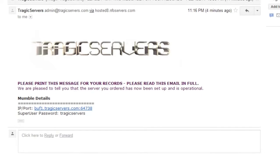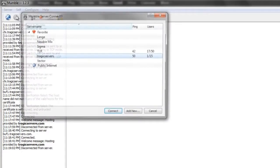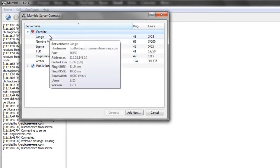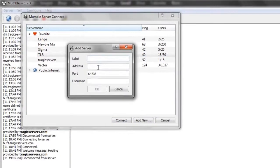The first thing to do is go to Mumble, then go to server, connect, and make sure public internet is minimized. Make sure the arrow is pointing towards it and pointing down for favorites. That way you can only see the servers that you add instead of random public servers constantly, which is real annoying. So if you go to add new, a screen will pop up that looks something like this.